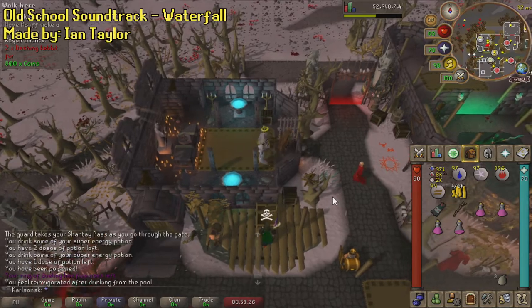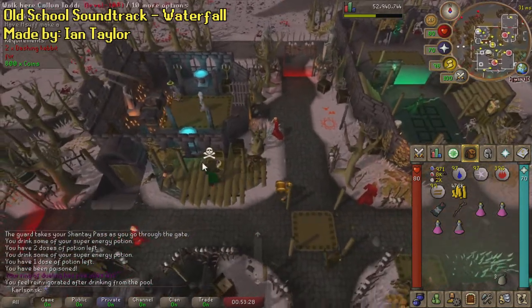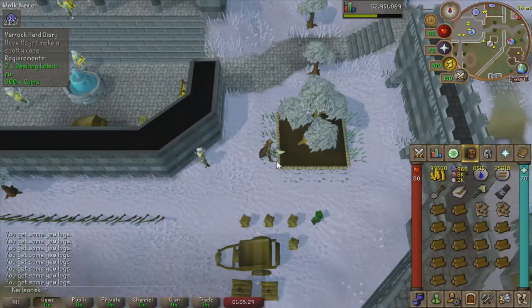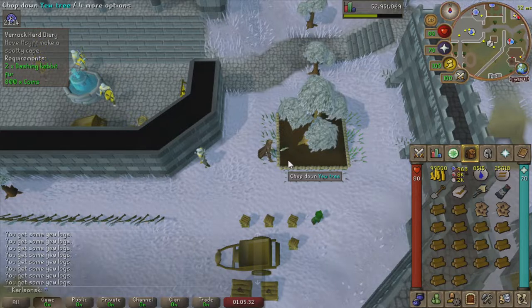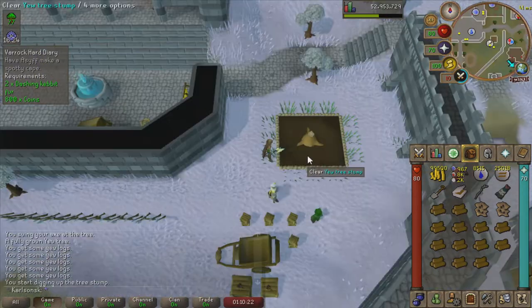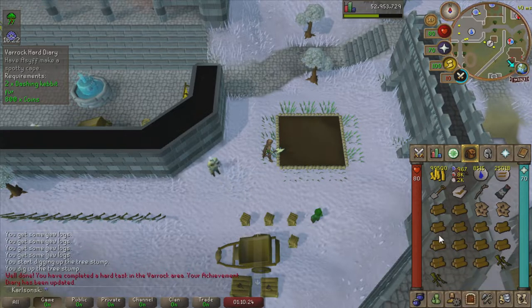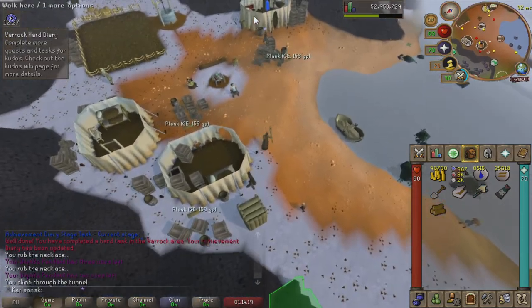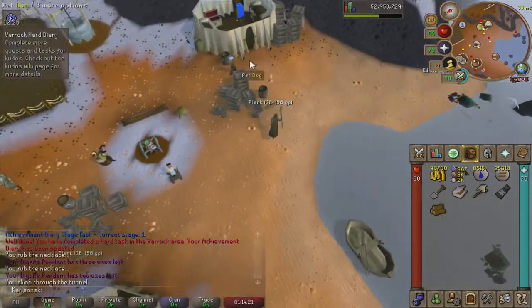Next up we're going to be doing the Varrock Hard Diaries, which is going to take a little bit longer but should be pretty easy too. We are going to have to farm out a Skull Scepter, which is going to suck. As it turns out, I still need 10 more Kudos before I can do the Varrock Diaries, so I'm going to go ahead and clean a few of these fossils and then make some displays.